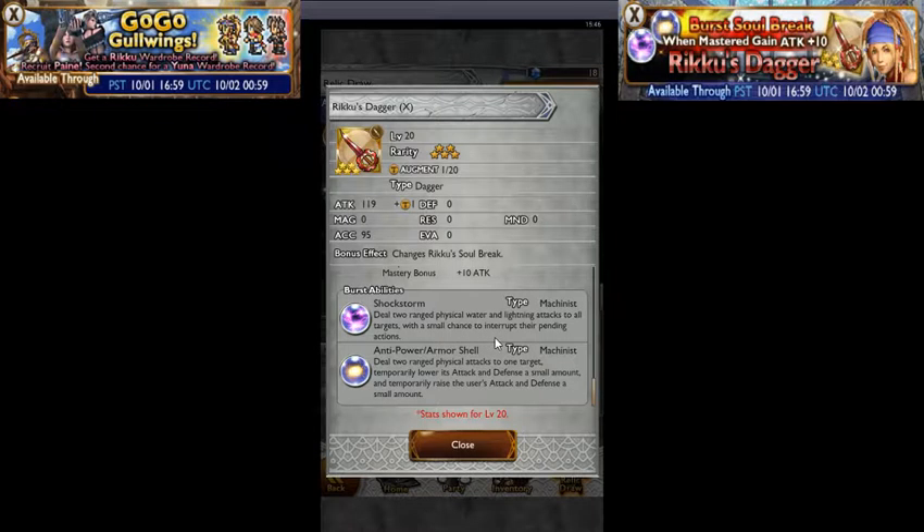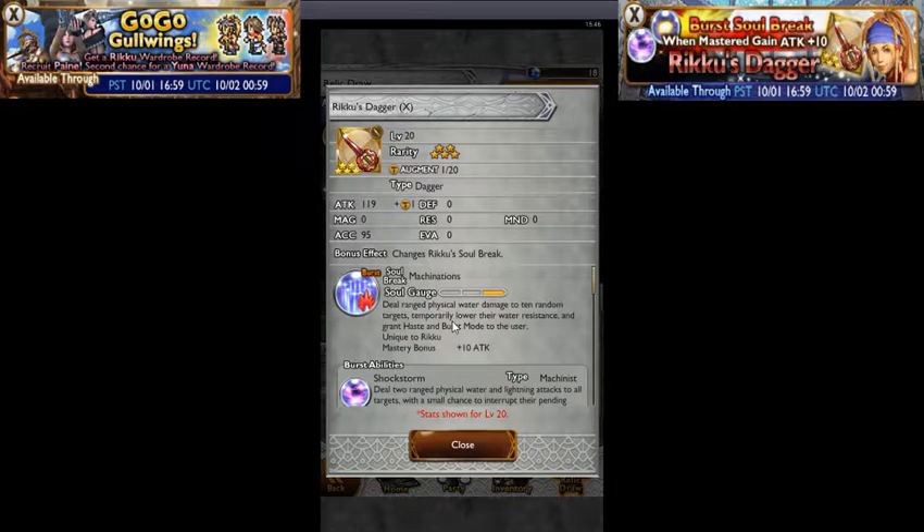Anti Power and Armor Shell deals 2 ranged physical attacks to one target, temporarily lowers its attack and defense a small amount, and temporarily raises the user's attack and defense a small amount. It's basically a mug for power and defense, reduced a bit. It covers both attack and defense, so pretty alright for a burst break.